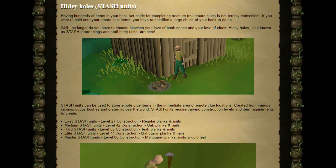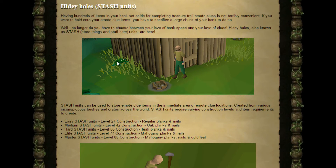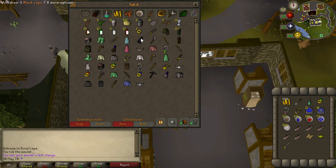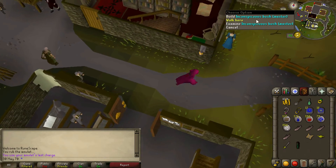It says on the RuneScape website that it saves you a lot of space, and it definitely will because I'm using an entire tab in RuneScape for clue scroll items. I've got quite a few items here taking up a large number of bank slots, and I could just use this tab for something else, which would be really great. There's also another stash tier for master clue scrolls.